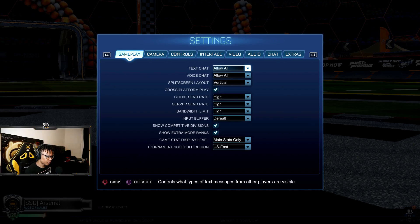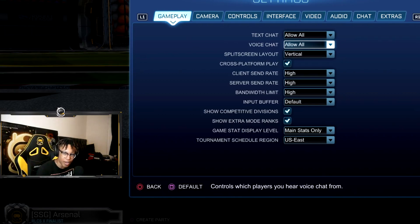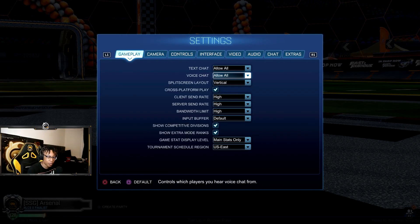First up, gameplay-wise — text chat, voice chat, you get what I'm saying? If you want to talk to people, voice chat in this game is so bad, they need to fix that. But yeah, if you want to talk to people you can have that on. Cross-platform, gotta have that on because more competition, faster games, you get what I'm saying?